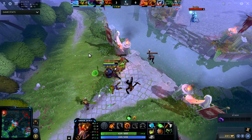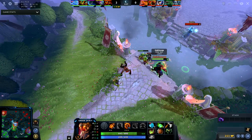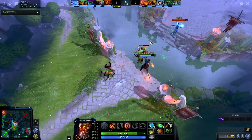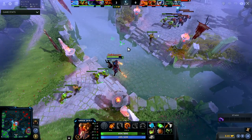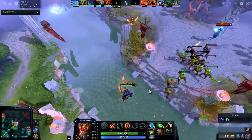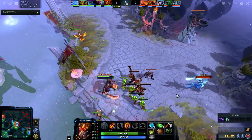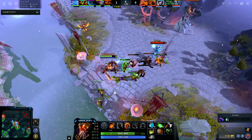Now that we're both level five, I kind of keep an eye on how much XP he has — just keep a mental note on his experience. I have Ring of Basilisk, and there's an Elder Titan that's mid, but because I pushed the wave up he's not really able to do a whole lot from where his current positioning was.